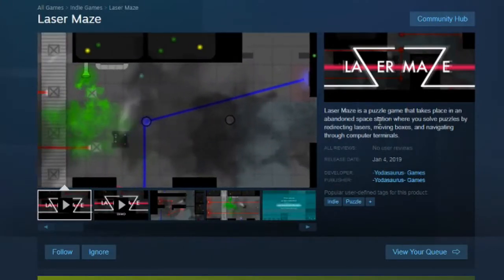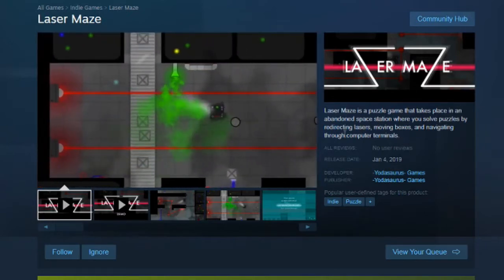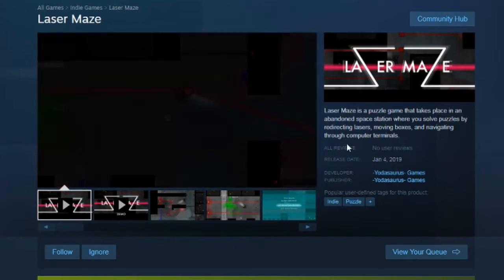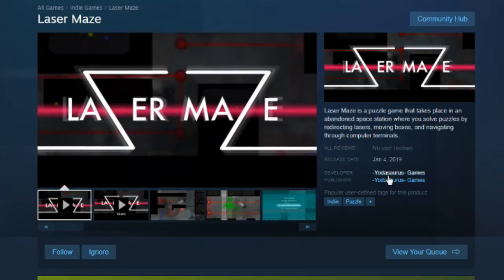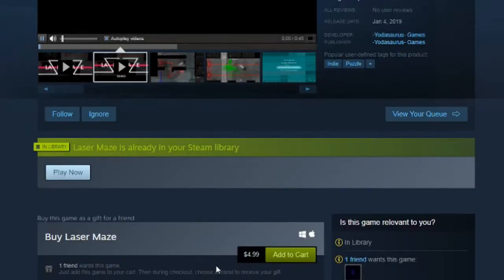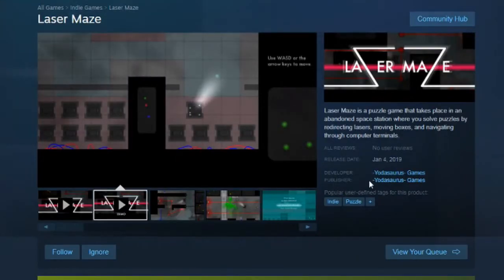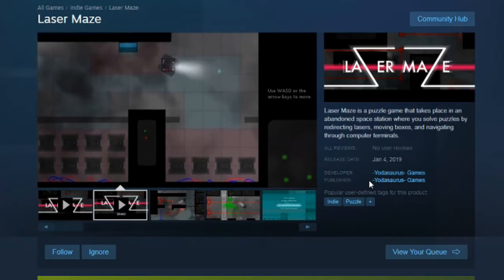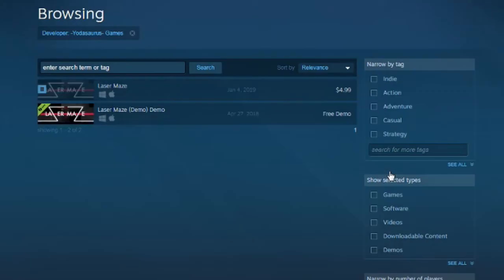This is a puzzle game that takes place in an abandoned space station where you solve puzzles by redirecting lasers, moving boxes around, and navigating through the computer terminals. It is made by Yodasaurus Games — I've never heard of them. It comes in at $4.99, there is no discount right now its first week, and it just launched within the past hour. This is the only game they have.